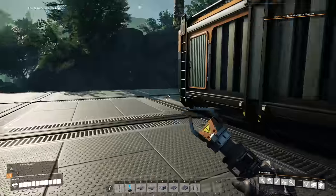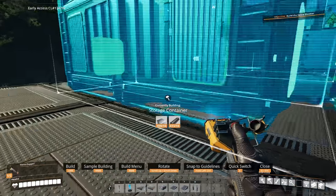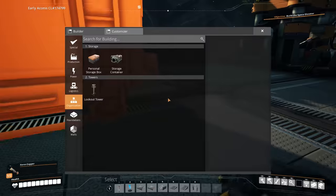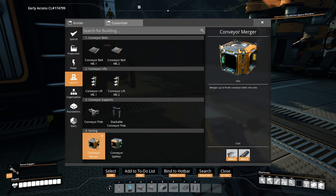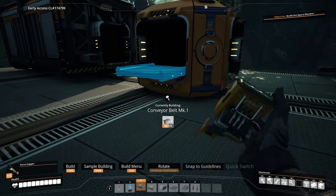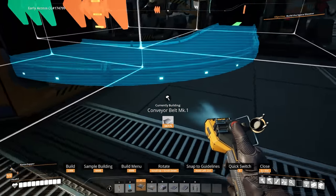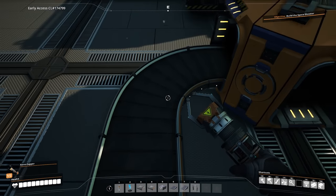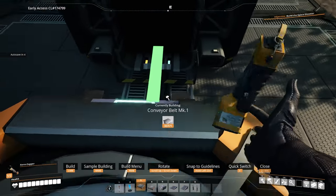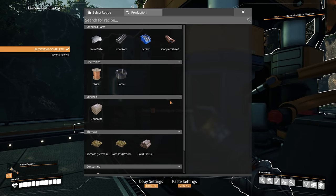I'm probably going to have to stack generators on top of each other. That's okay, we can do that. So let's put our storage container right there. That'll be fine. And then we need logistics — we need one merger to go here, then we'll connect it. And then last but not least, it goes into here. So these guys are actually going to be producing solid biofuel.